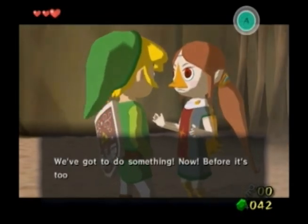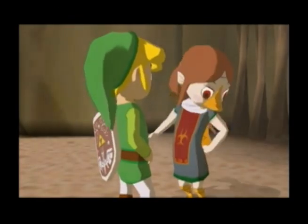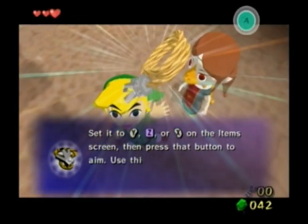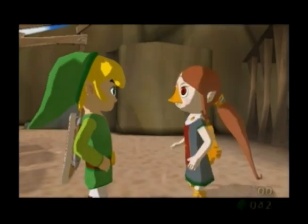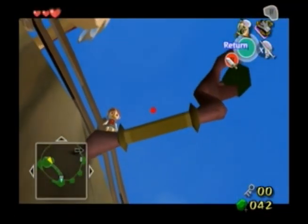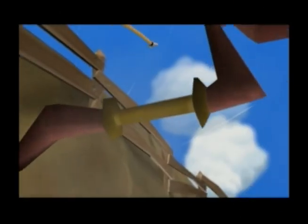We're going to get the grapple hook in just a second and we're pretty much done with this dungeon already, because right after we get this we're going to skip the boss key. We're going to go back into the room downstairs and go straight into the boss room — in regular gameplay you'd have to get the key, but we're speedrunners so we don't have time for that. We're going to equip the grapple right now, and rather than climbing up this ledge we can just stand down here, aim up and still reach it.